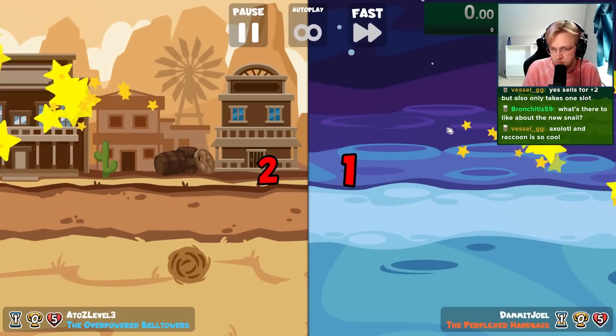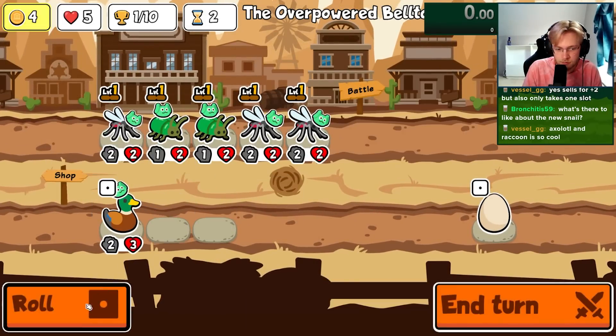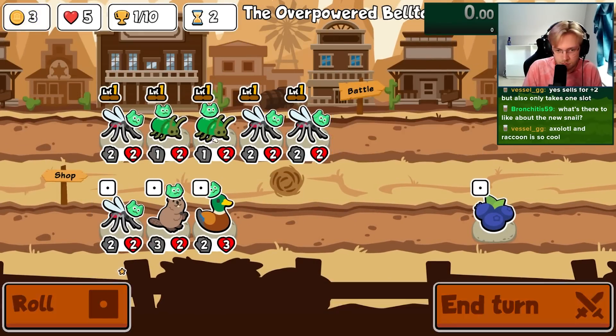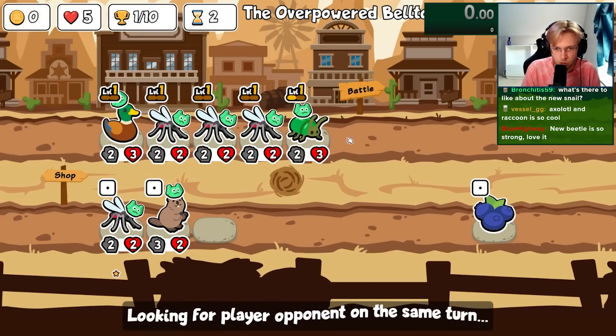I'm unlocking every sticker and badge in Super Auto Pets in order from A to Z, and today we're going for the axolotl, which is a tier 5 pet. Whenever any pet on your team gains a perk, the axolotl will give that pet a permanent buff, which means that if this happens during battle the buff will last forever.